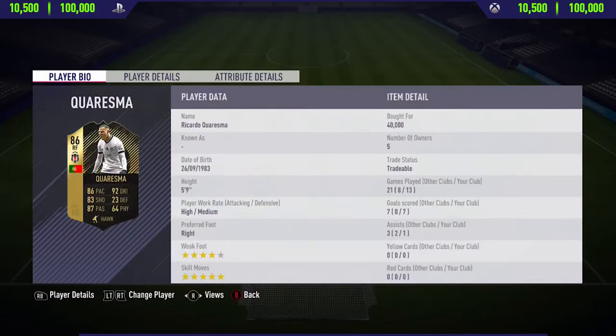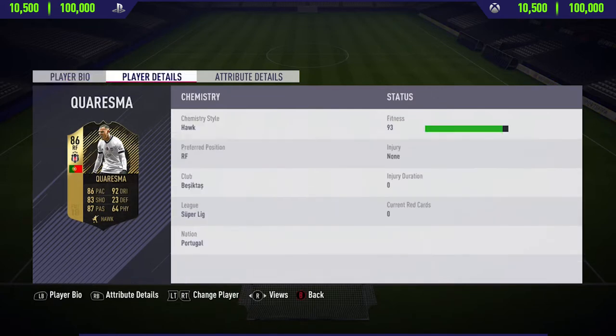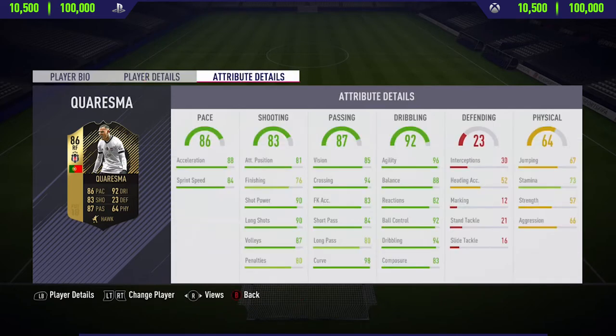Hi guys, what's up, JCM here, and welcome back to a brand new FIFA 18 player review on my channel. So in today's video, I'm going to be reviewing a second in-form Charisma. Now this guy has a really, really nice card, and he's only going for around 40,000 coins, which in my opinion is an absolute steal for this card, especially looking at those in-game stats in the passing, dribbling, shooting, and the pace category.